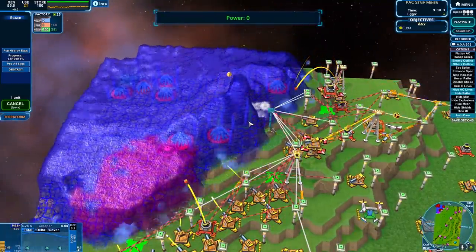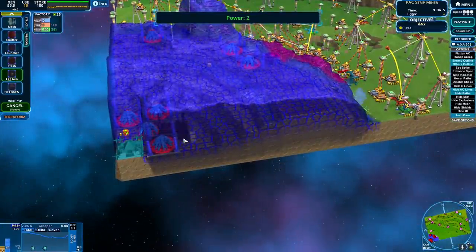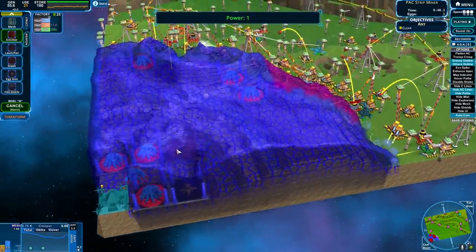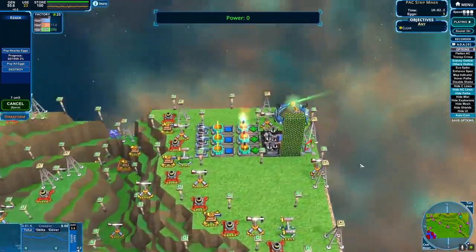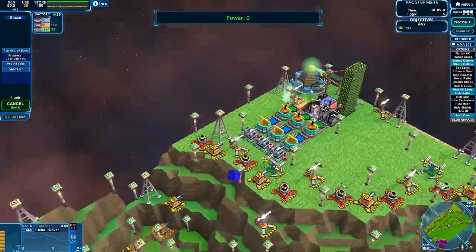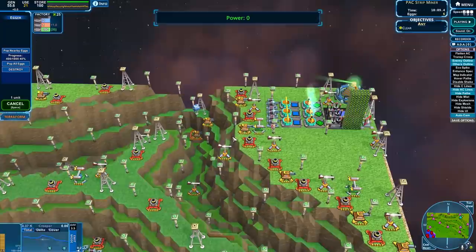Wow, look how quickly he gets those eggs out! I'm gonna get an egg gen back here. Oh, we've got more power - oh my god, just emit, emit! Seeing as they have not done any anti-creep, they've got it set to getting blue light.